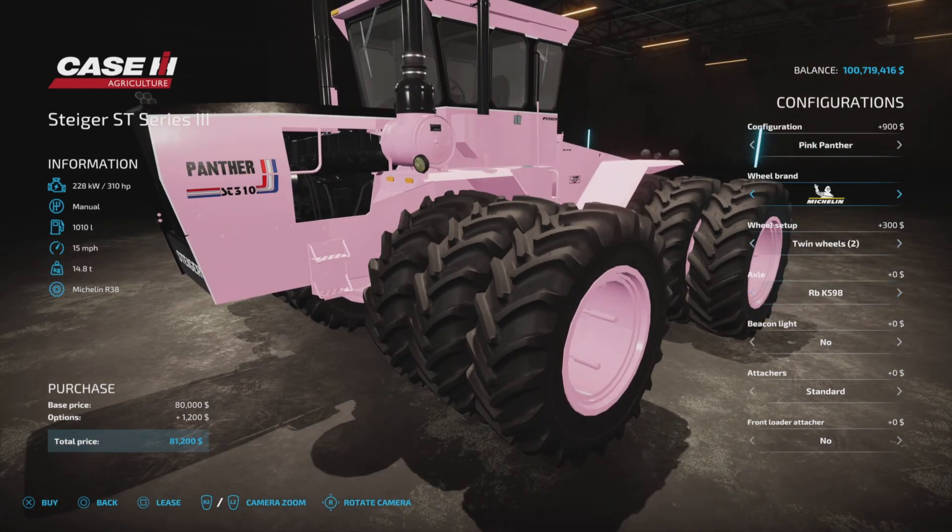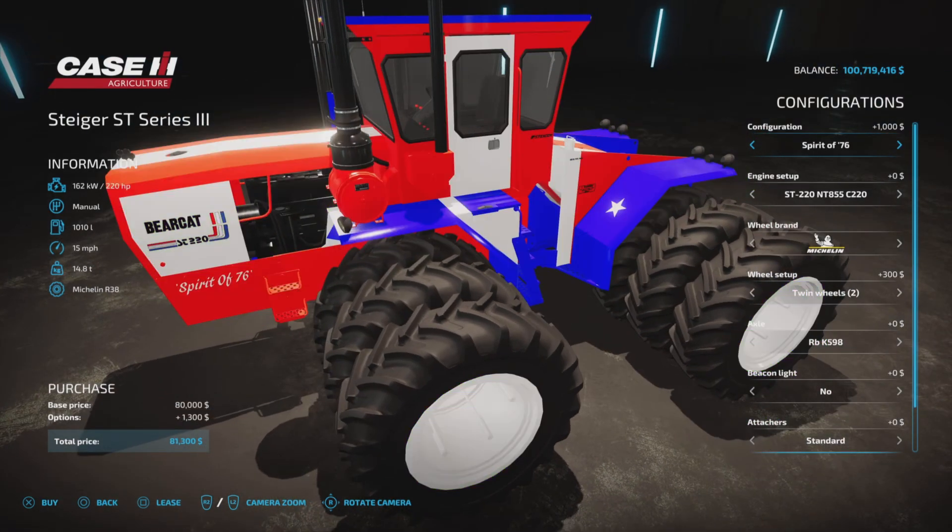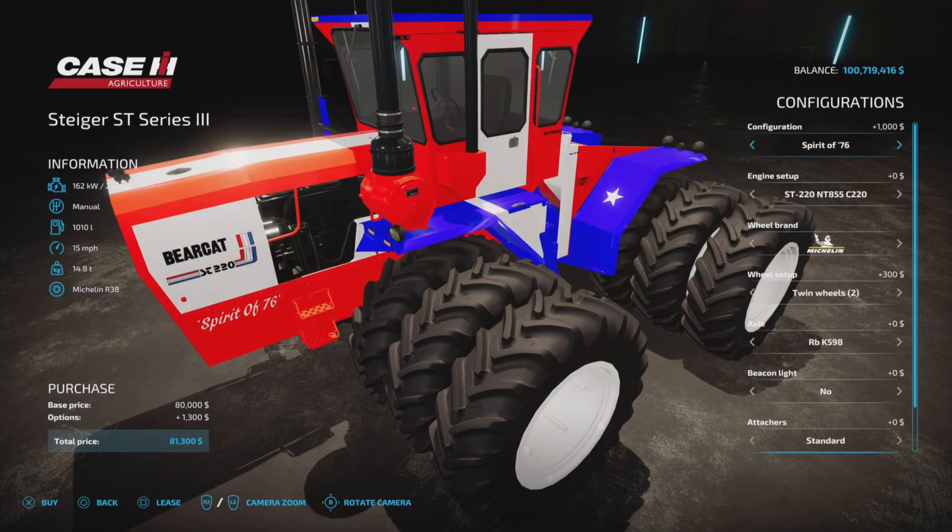The Pink Panther has 310 horsepower as the only option. If you go with Spirit of 76 or original green...